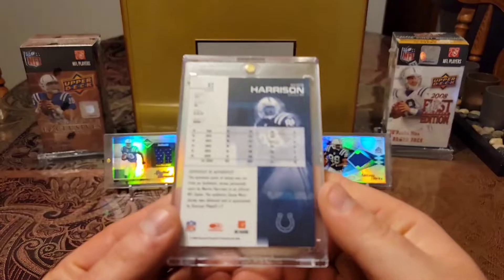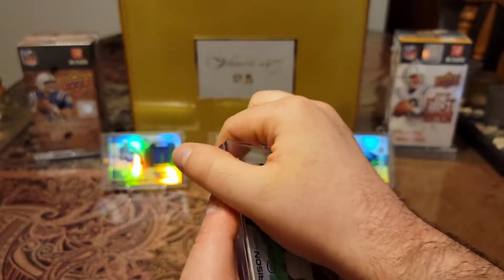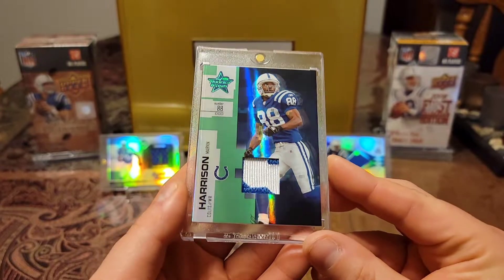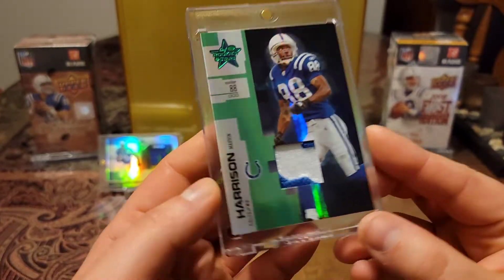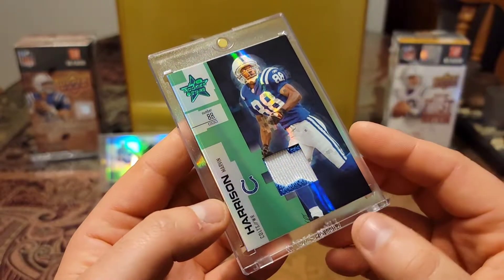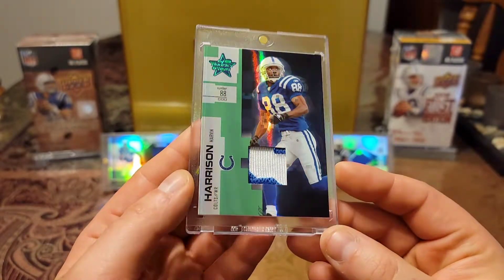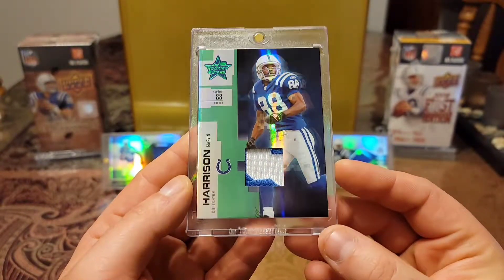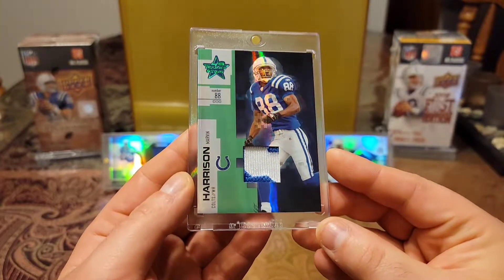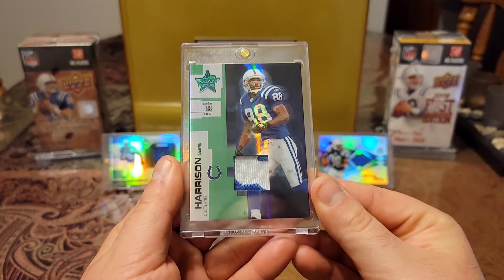We have this 2007 Donruss Rookies and Stars game-worn material. Check this baby out. Rookies and Stars — beautiful card. Look at that shine. Look at the chunkiness in that piece. Definitely looks like the middle of the eight or maybe a letter piece, but that thing is just beautiful. Surprised this isn't numbered, but man, that is just sweet. I love going after relics like that. That is freaking nasty.